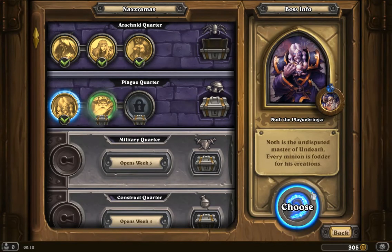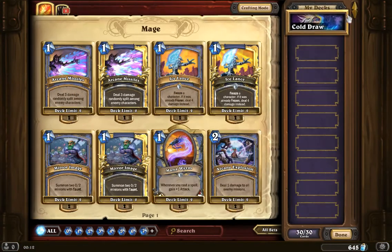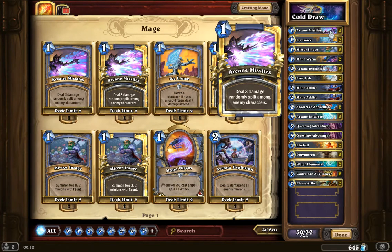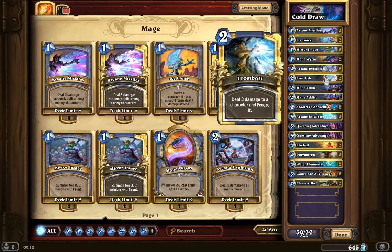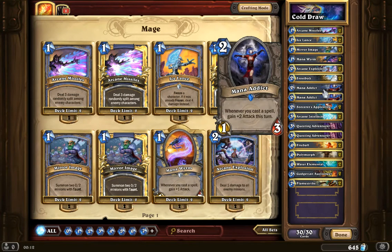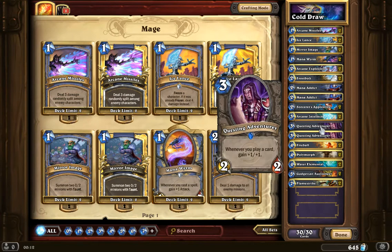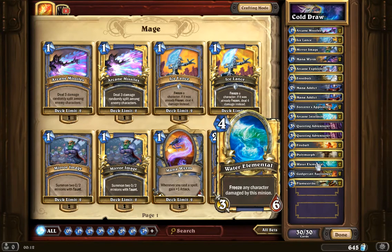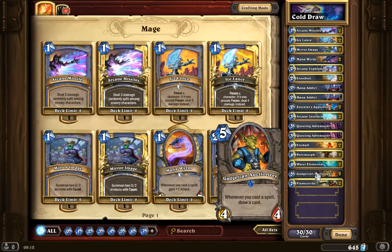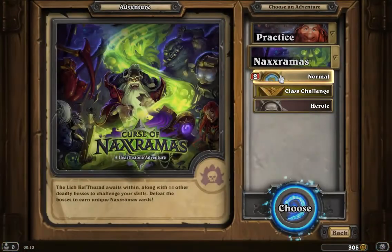Let's jump directly into my collection area so I can quickly browse through the deck — the cold draw mage deck. It's nothing special, but it has arcane missiles, ice lances, mirror image, mana worms, arcane explosions, rust pots, mana addicts to buff up fast for nasty damage — two of those of course. The Sorcerer's Apprentice for free casting, card draw with Arcane Intellect, buffing up damage with the Questing Adventurer, fireballs, Rolltem All, Water Elemental — a nice multipurpose minion that works nicely with ice lances and is good against weapon classes. The Auctioneer for card draw and Flamestrike. So anyway, that was defeating Noth with the cold draw mage deck — thanks for watching.